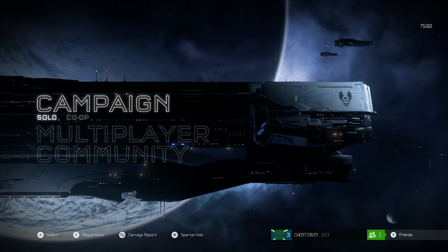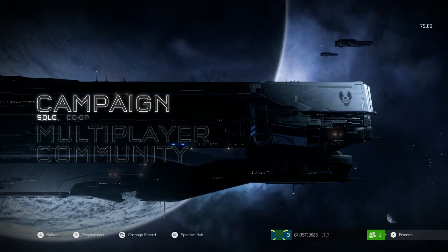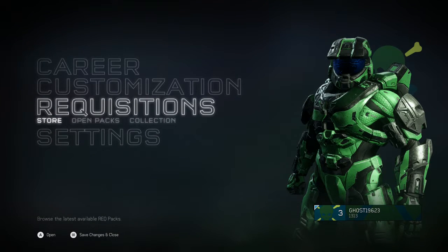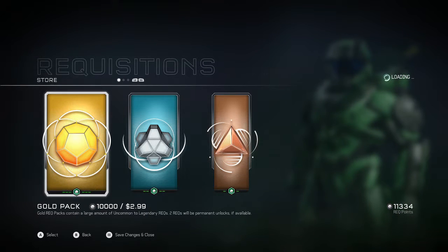So right now I'm in Halo 5, the main menu. All you're going to do is open your Spartan Hub by pressing the Start button. Go down to Requisitions, hit the Store button, and then go ahead and buy a gold pack.